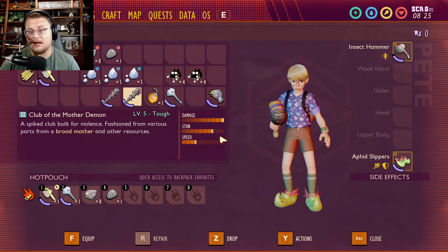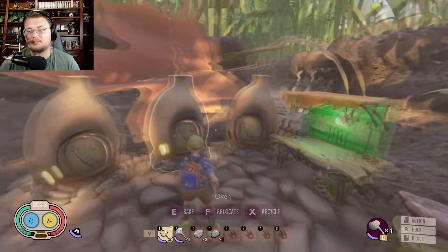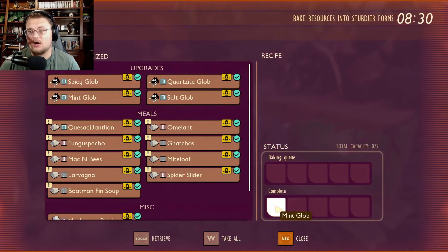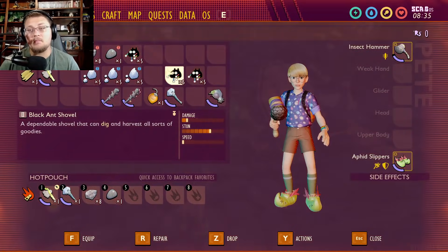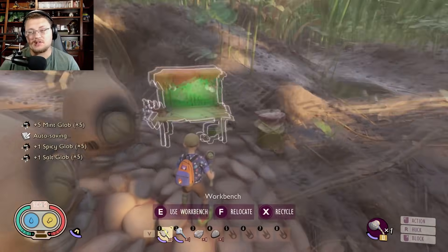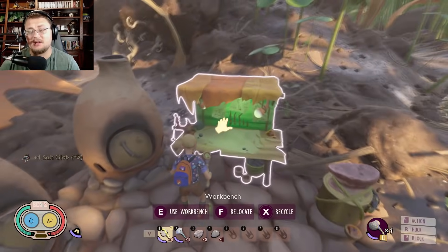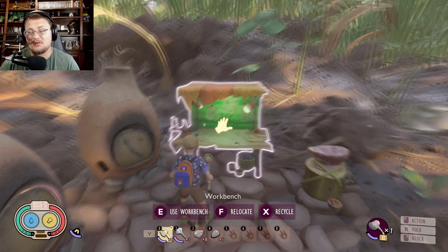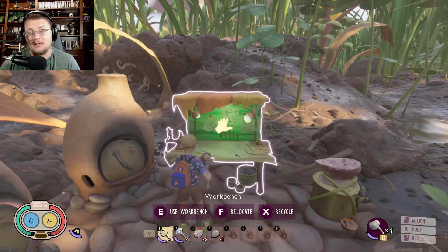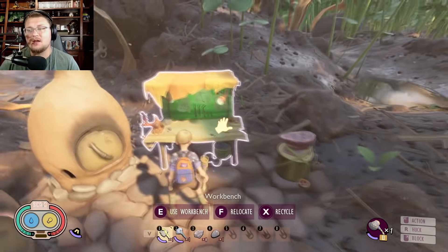Now that you have a fully upgraded mother demon club, the ovens come into play. I've got a bunch of mint globs, spicy globs, and salty globs — those are the three you want to focus on. You can also make quartzite globs — it takes 10 quartzite per quartzite glob, and you get that recipe from a burgle chip inside the ant base. I'll cover all the burgle chips in another video.